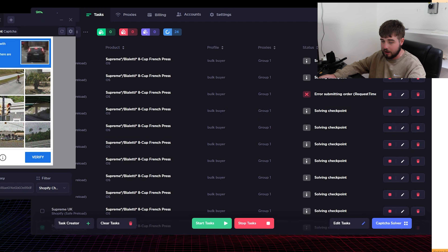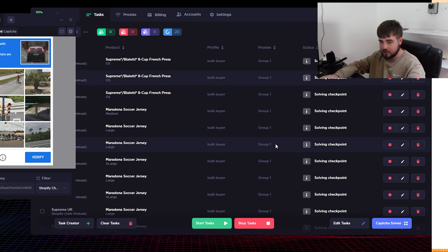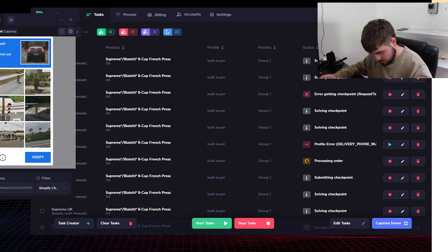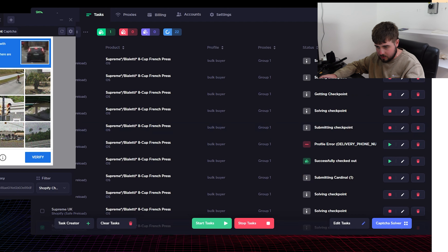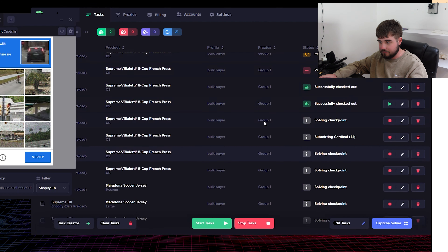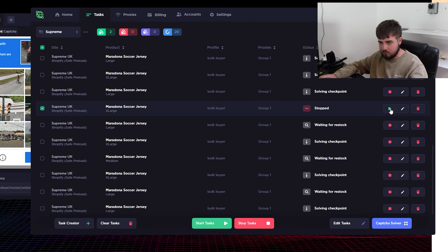Now you can see loads of CAPTCHAs coming through. I'm not actually going to solve any — I'm going to see if AYCD seems to be working or not. And it looks like it is. I'm seeing the requests on my screen, so they should be getting solved. We're starting to get submitting orders. We're starting to get checkouts. Looking more like French Presses though, and not many Maradona t-shirts. Oh, I've just had a buzz on my phone — it's probably a checkout. We're getting French Press checkouts now. Have I got any Maradona yet? On Cyber it's not saying I've got any Maradona, but I've just had two charges for the Maradona t-shirts.